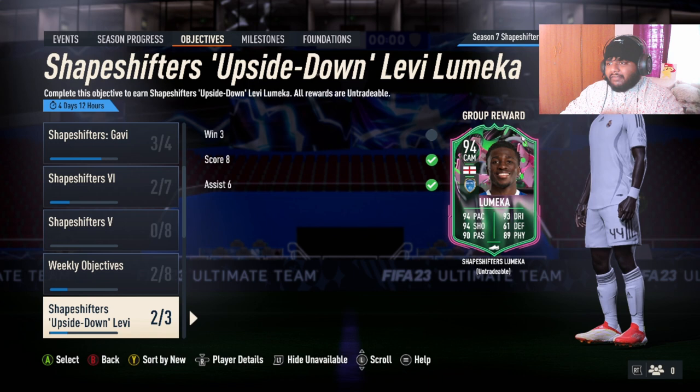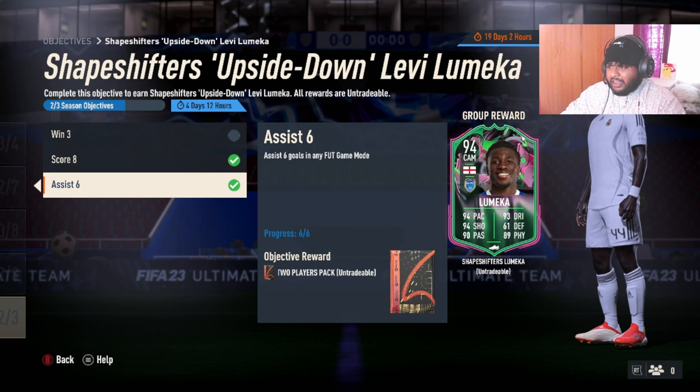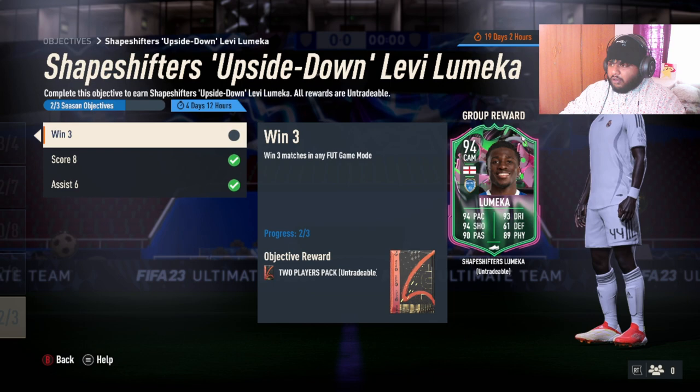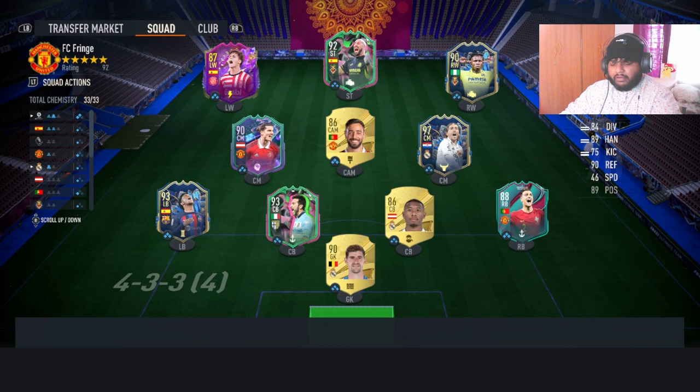This is the Shapeshifters Levy Lumeca objective. We already did the previous one which was a gift links card — that video is on the channel. The objectives are: score eight goals — done; get six assists — done; win three games in any mode. We're going to play the final game now and get the card.